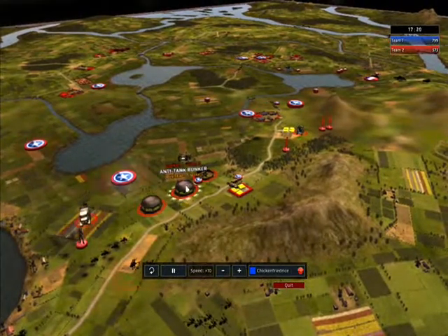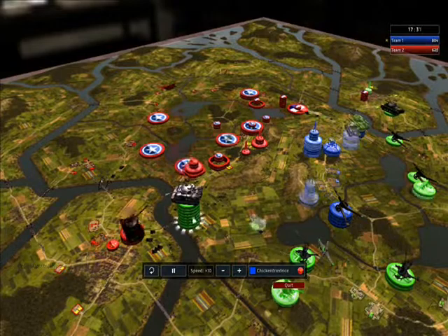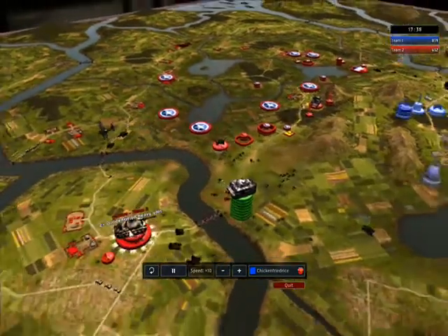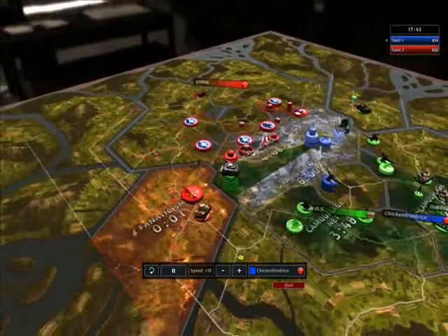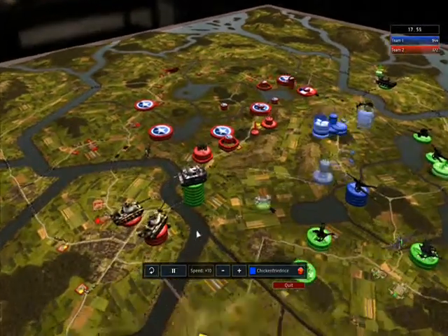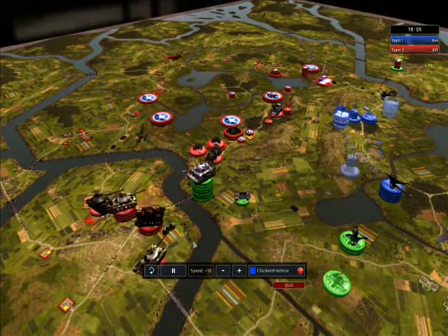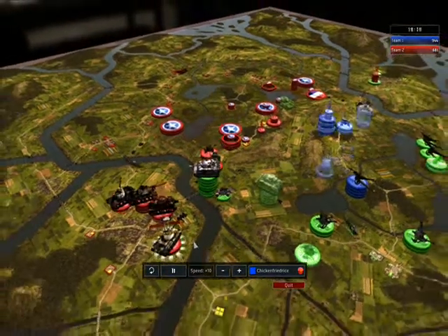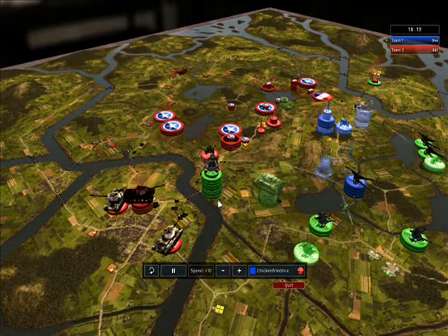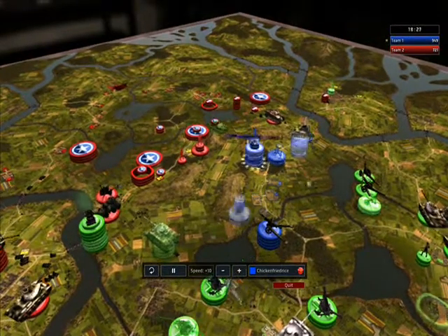I think he pushed a bit too far — those anti-tank bunkers got a hit on him. He keeps pushing, like 'oh my god I'm doing so well,' which he actually was — but he should have stopped, because here come the reinforcements. Later on he loses all those tigers, they all blow up. I have my small defensive line with artillery cover and my Katyusha, and I took care of that big threat.